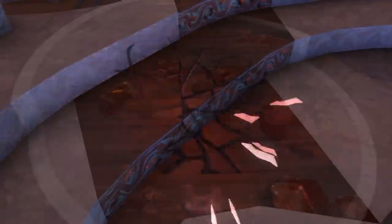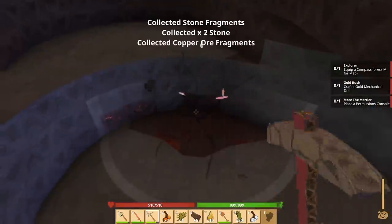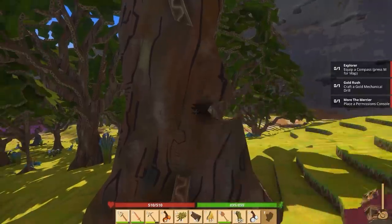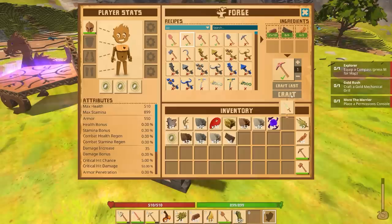So we're just gonna endlessly mine copper. Luckily I quickly found the biggest copper deposit in the entire universe — it literally actually never ends. Then we just need a little wood to fuel our furnaces, then we just sit back and let the magic happen.